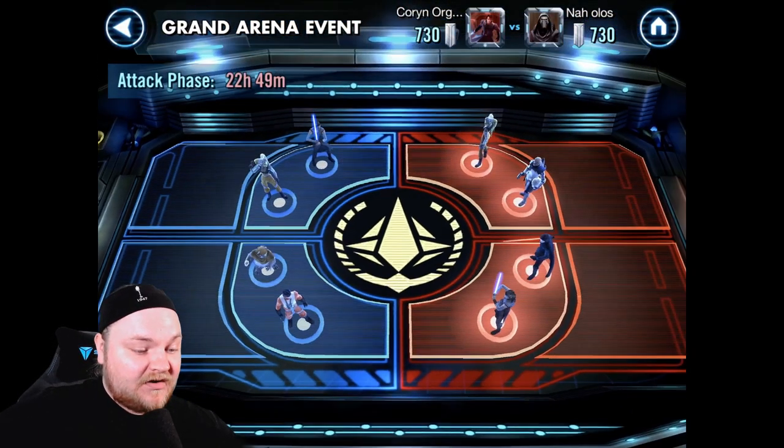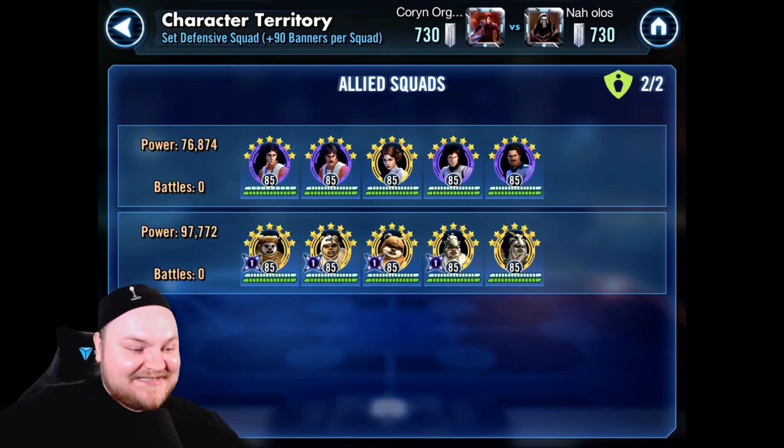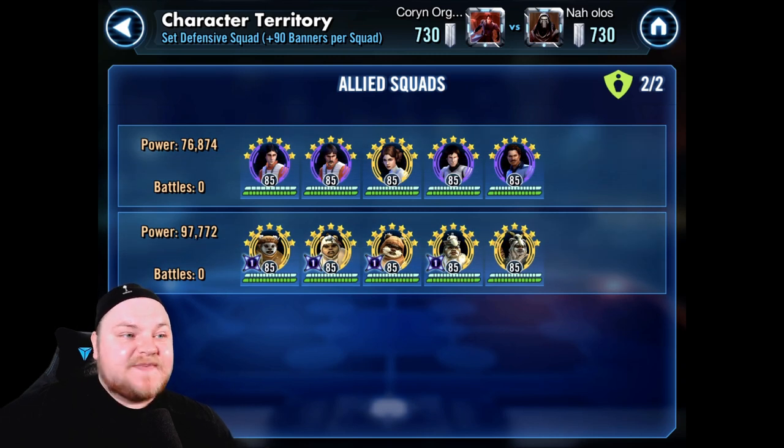Now this is where it gets fun on this side. I set some defenses: I have the murder bears and I have just the old Wedge and Biggs team. If you guys remember that, if you've been playing for a long time. Nothing crazy there. The Ewoks can be tricky, but most people wipe them in one go, because if you have Enfys Nest, you can take them out pretty much by herself. So that's not really scary, although the gear 12 thing can maybe look a little scary if you're not used to it — but Ewoks, not a hard team. I'm trying to lure them into using some stuff.